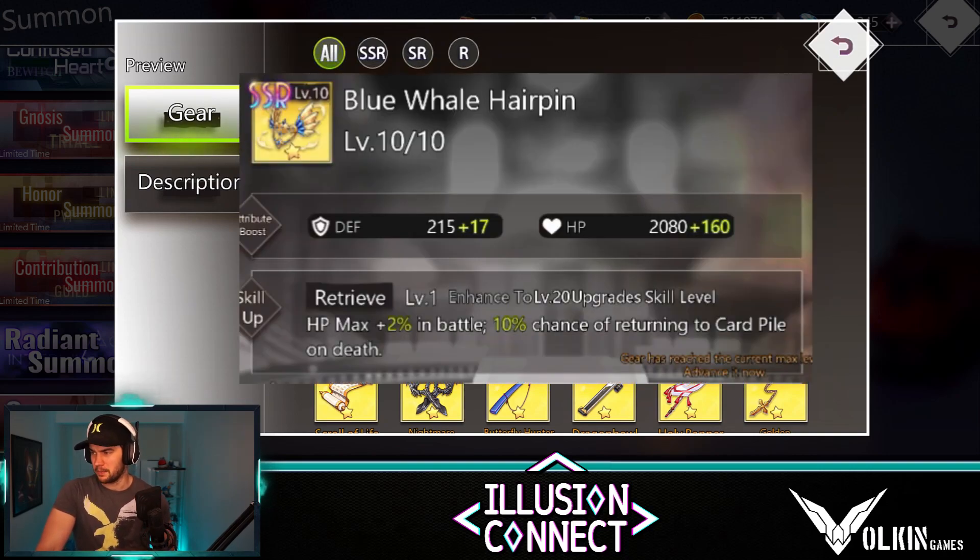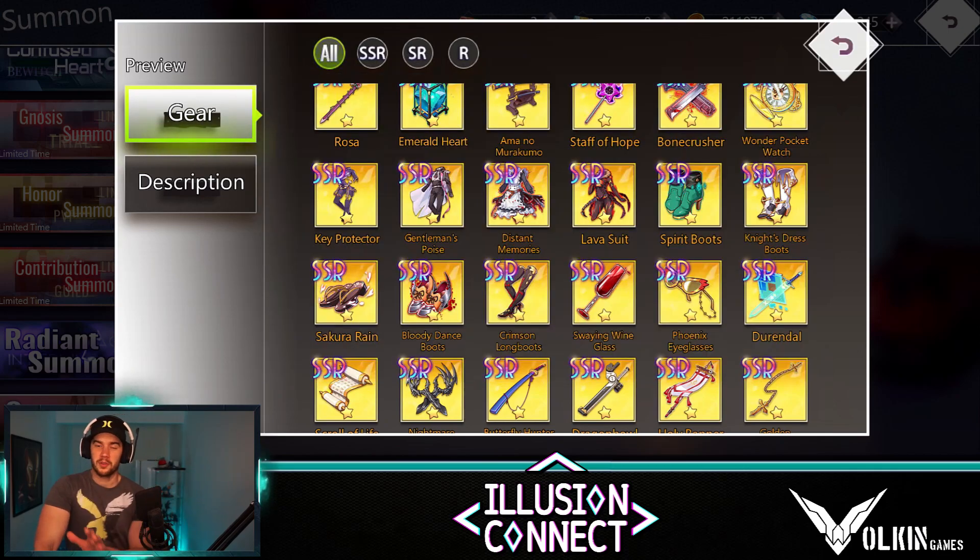Here's an example - a piece of gear with a 10% chance of returning to the card pile on death, meaning after the character dies they have a 10% chance to go back in so you can draw them into your hand again and play them again - really strong. Definitely just hold on to those gems for now. Unless you're a mega whale, you won't need to use them yet. I'll have a gear guide out in the future.